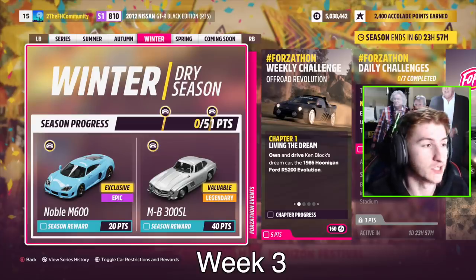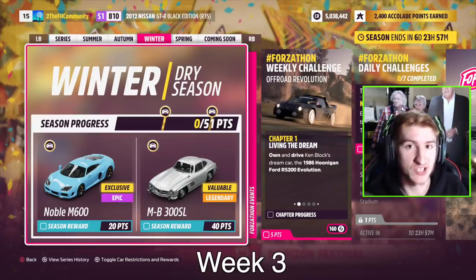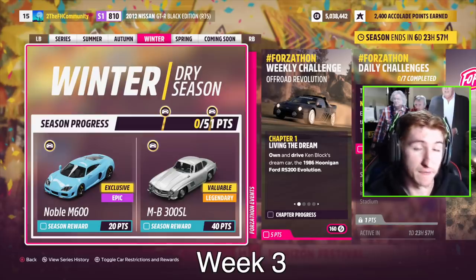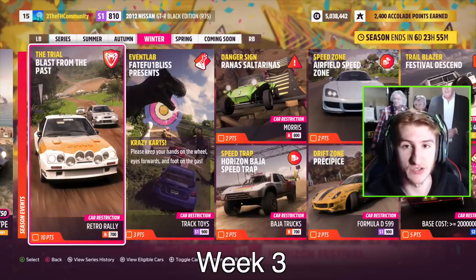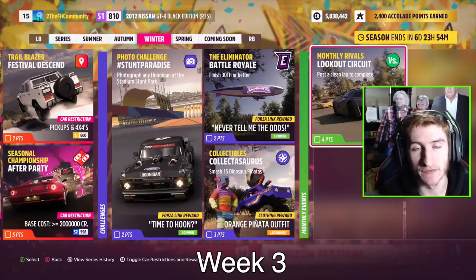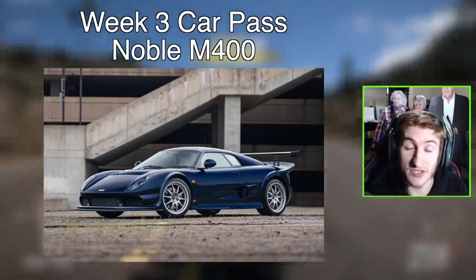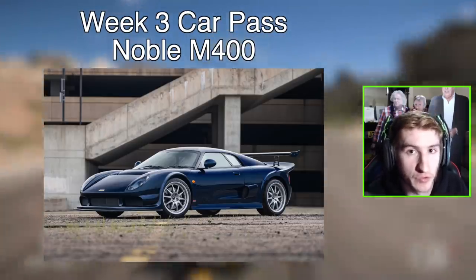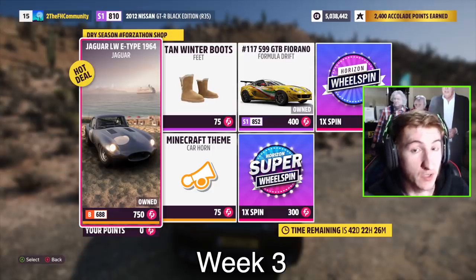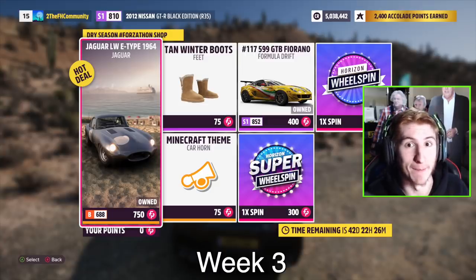The third week, Winter, runs March 17th to 23rd. For 20 points you get the Noble M600, and for 40 points the Mercedes-Benz 300SL. Here are screenshots of the rest of the festival playlist for week three. The car pass vehicle is the 2006 Noble M400 — the second Noble of this month. In the Forzathon shop for week three, you can get the Jaguar E-Type, the Formula Drift Ferrari, and a new Minecraft horn.